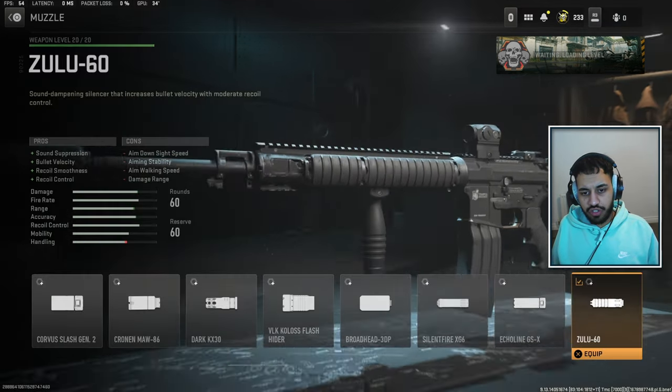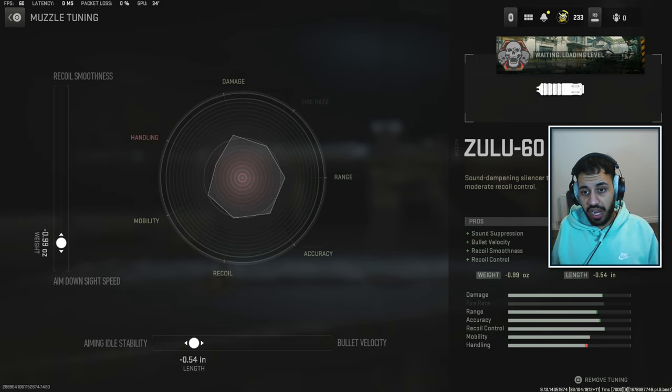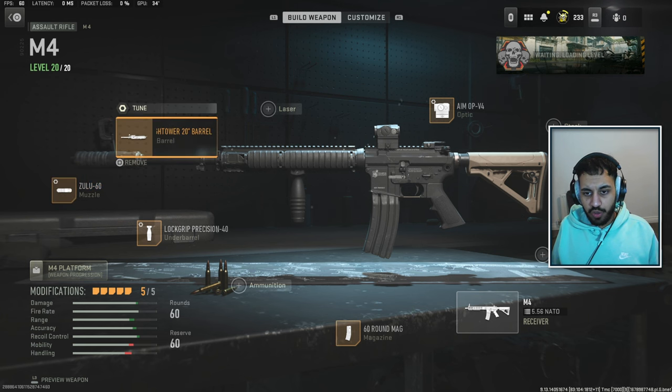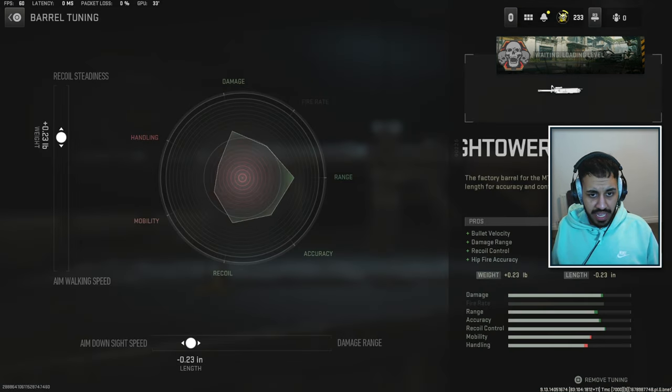The Zulu suppressor once again, because it is the best suppressor. Tuning is very similar — more towards aim down sight speed, more towards idle stability or bullet velocity depending on preference. When it comes to the barrel, we do want the High Tower barrel because it helps with recoil control and bullet velocity. Tuning is similar to before, with recoil steadiness and aim down sight speed.